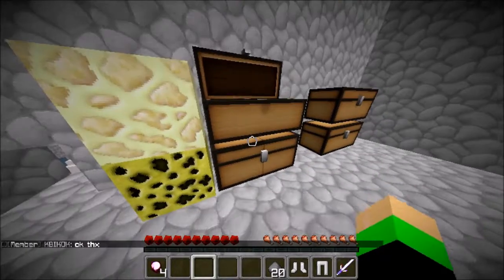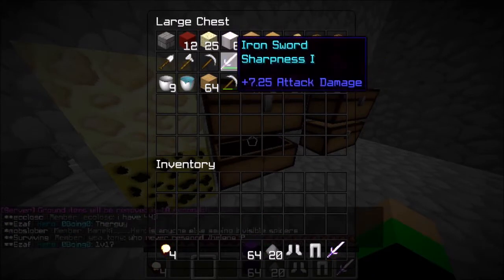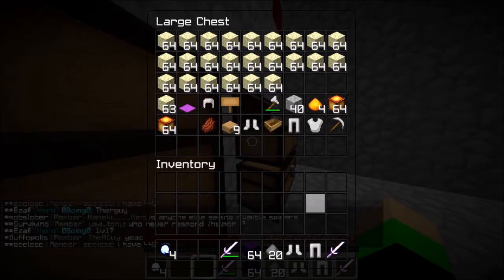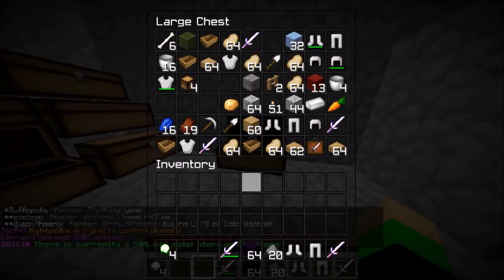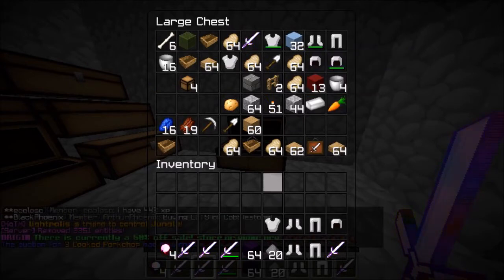Let's just grab some stuff. Oh, more gunpowder — that is absolutely awesome! As I said last episode, you can just get a bunch of Sharpness One swords and anvil them into Sharpness Five swords.